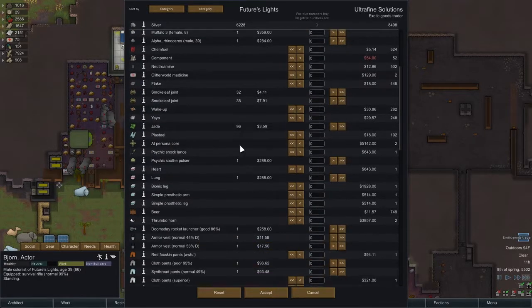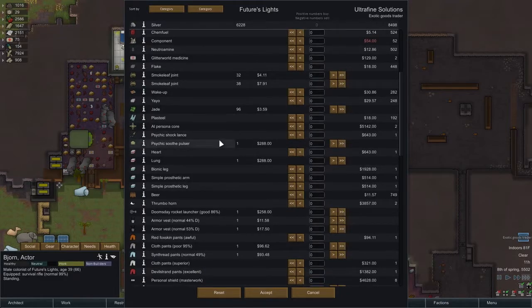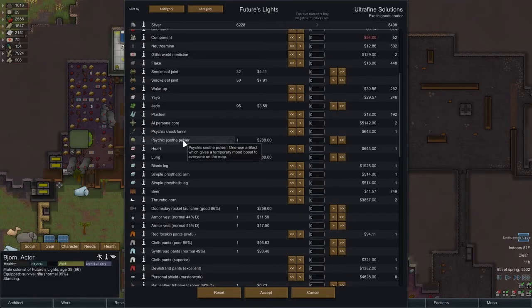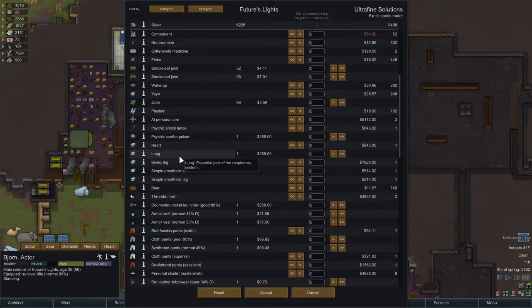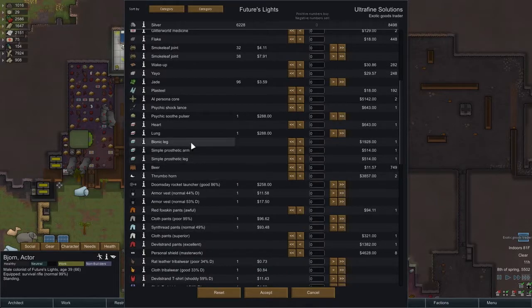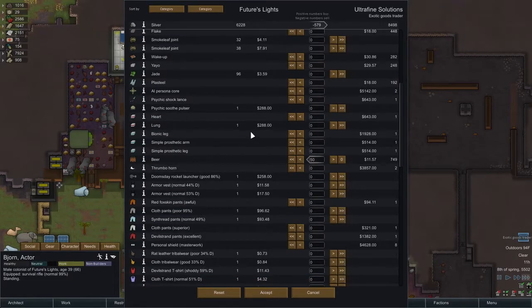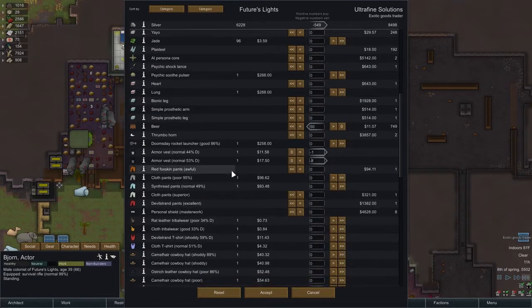We could sell them some joints, but we're producing more because I switched all over to hay. We don't need a persona core or plasteel. I've never used this psychic soothe pulser but I kind of want to buy it. This lung — we want to give this lung to Bjorn. A bionic leg — I want a bionic eye, I don't think I need a bionic leg. Always more beer is a smart move. I'm already buying, but sell those dead man's stuff.